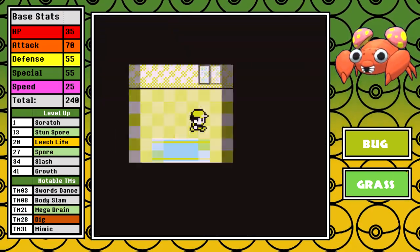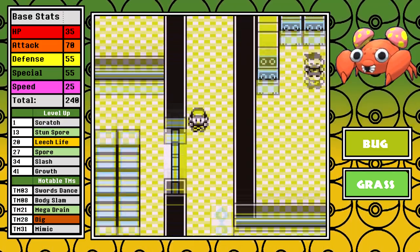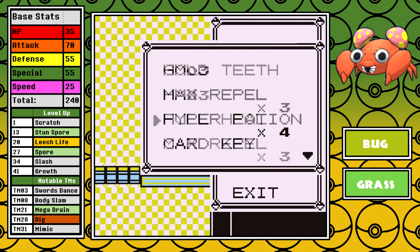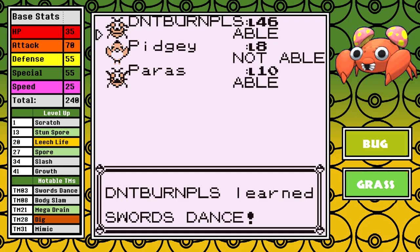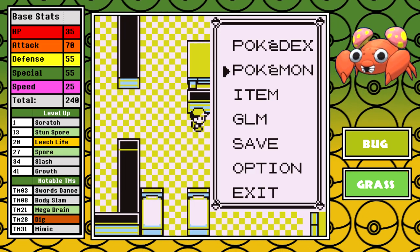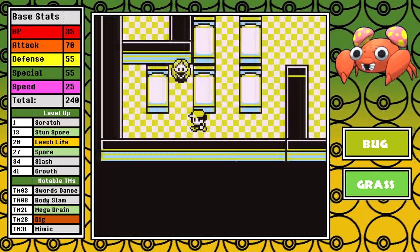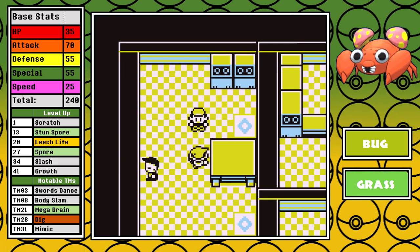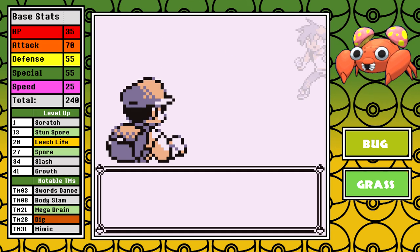Now it's time for Silph Co. I pick up some optional goodies, but the main thing of note is that I pick up Swords Dance to replace Leech Life. It's a badge-boosting move that'll help our Speed and greatly increase our Attack, and when you couple that with Spore, that means you have yourself a very formidable combination on your hands. I don't do a ton of extra battles, but I battle a couple behind the teleporter to manipulate my experience so I won't level up at a bad time during the fight.